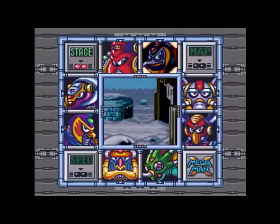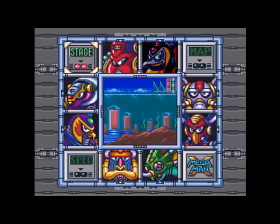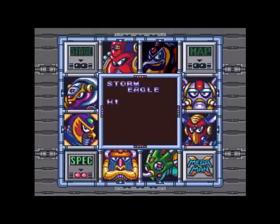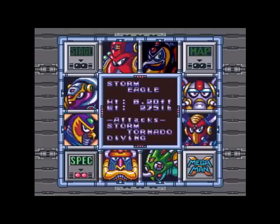Alright, today we are taking on Storm Eagle, whose weakness is not Chill Penguin's weapon, but who cares. Underneath Storm Eagle you'll see SPEC, which stands for Specifications, where we can see Storm Eagle's height and weight.